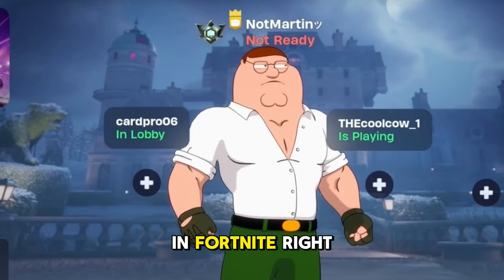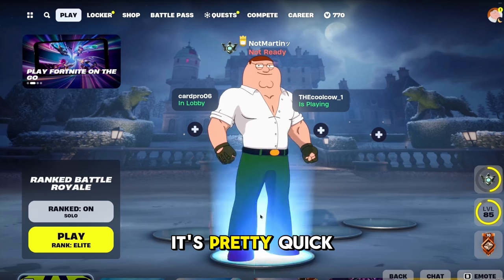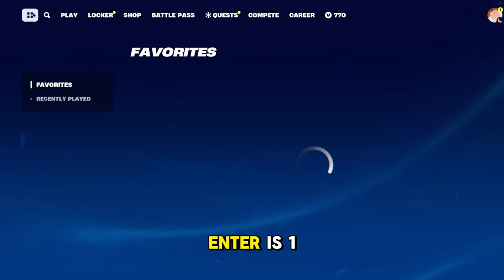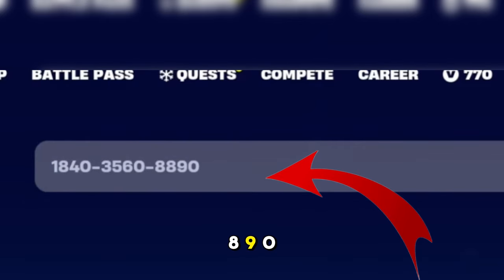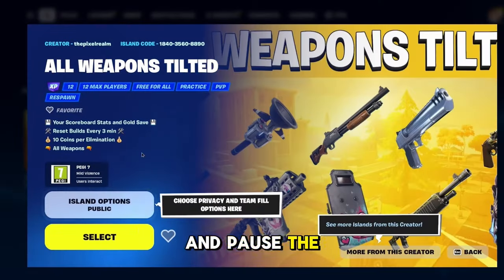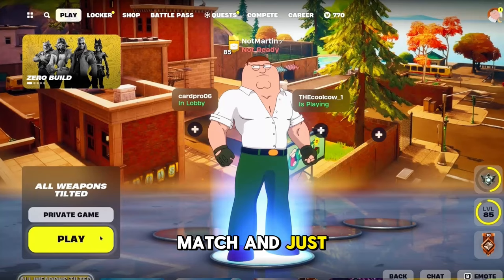This is the fastest way to gain XP in Fortnite right now. This video is only two minutes long so it's pretty quick. The map code you want to enter is 1840-3560-8890. Go ahead and pause the video if you want, make sure it's a private match, and just hit play.